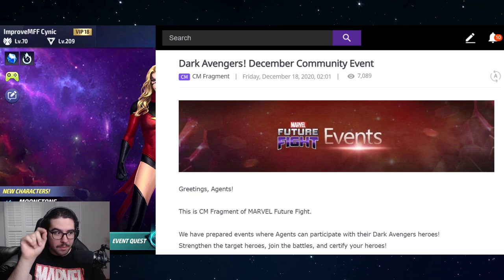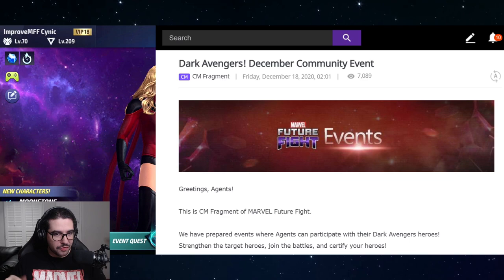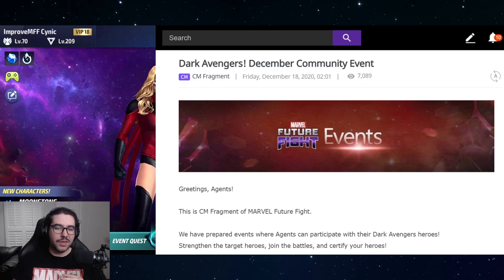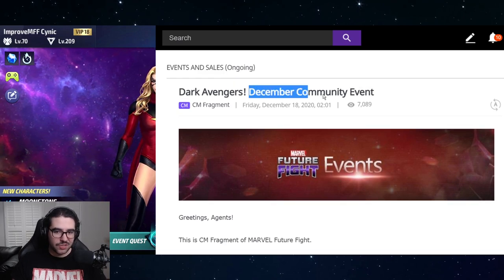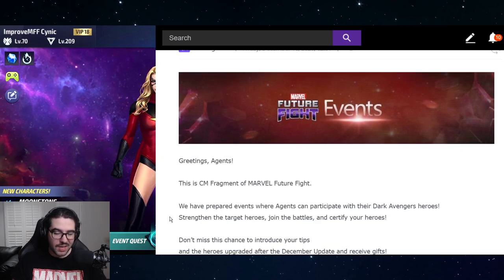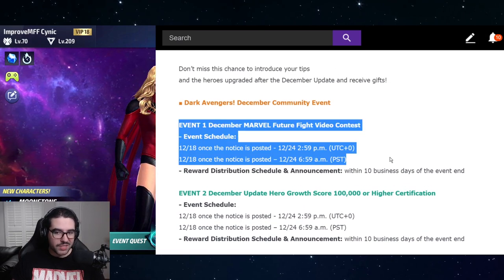The rewards are amazing and they're super easy to obtain. The only thing is that you don't obtain them in-game — well, you'll get the rewards in game, but what you have to do is outside of the game. Head on over to the official forums, which you can find through the in-game button — that little blue button with the speech bubble and the pencil — or just go to forum.netmarble.com/futurefight.